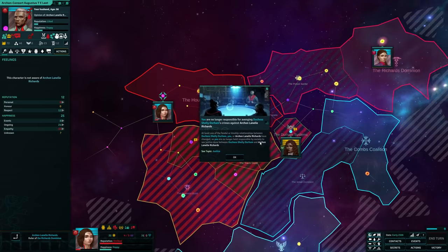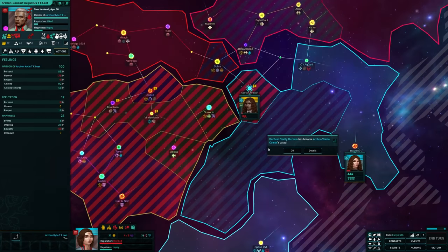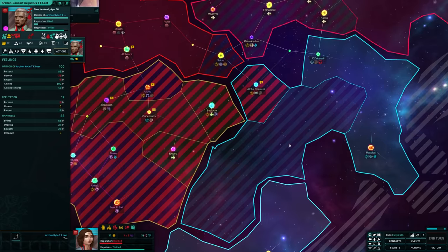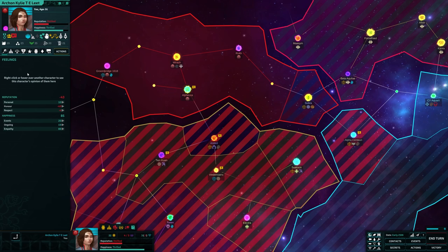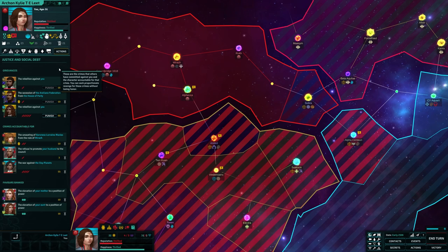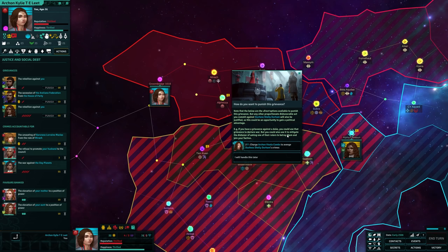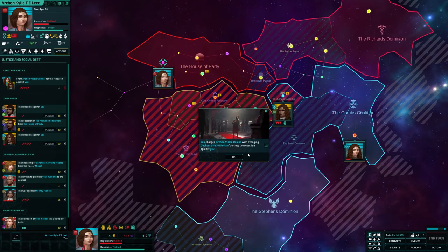You'll forge some alliances that last generations and some that last the duration of a single conflict. You'll arrange marriages, push claims, and make demands of other nobles above, at, and beneath your level as needed. Some of your actions will draw the ire of others while others will appeal to them. There are no universal goods and evils, as everybody's opinion will color how they feel about any given action, and it's up to you to figure out which opinions are the most important politically, socially, economically, and militarily.